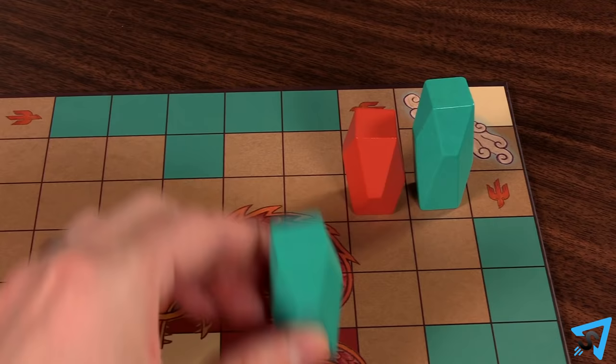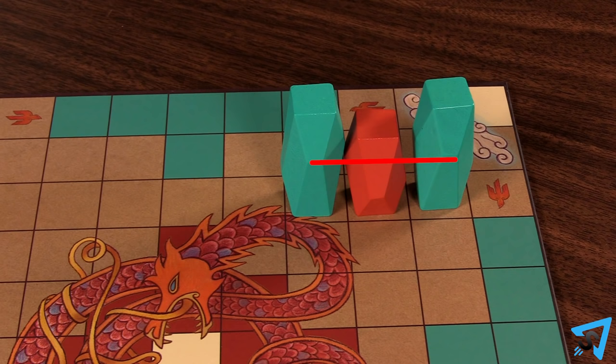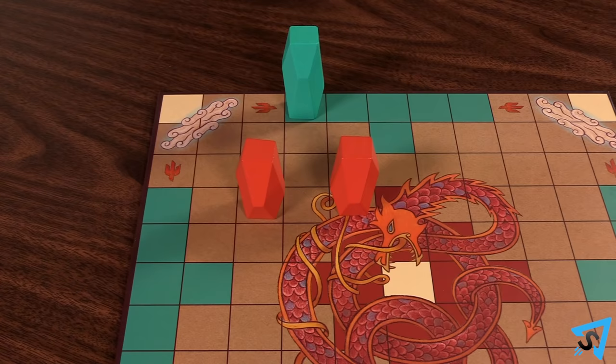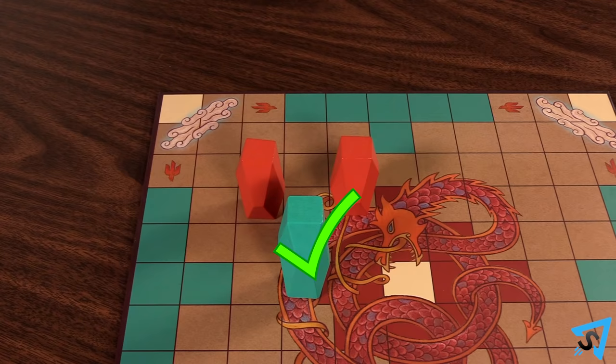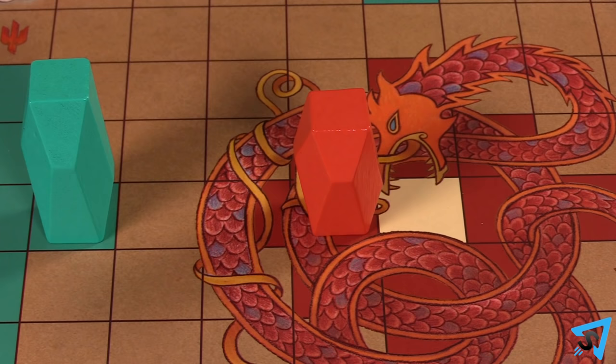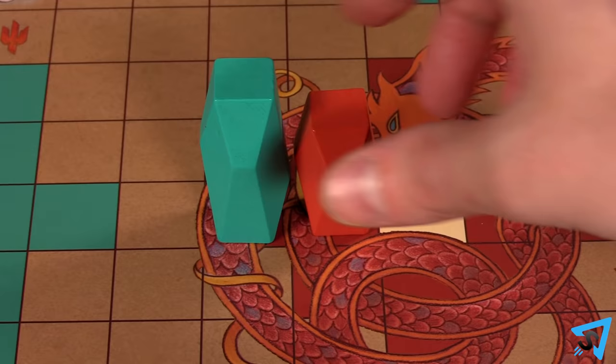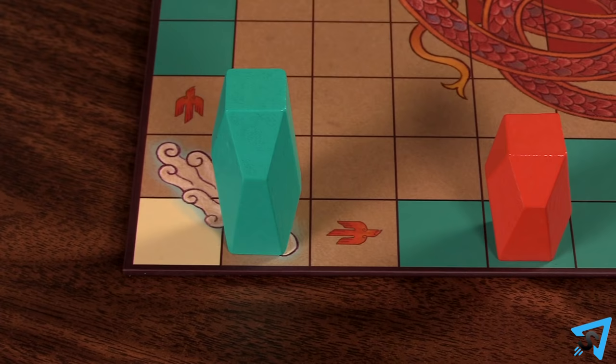If you move a piece so that it sandwiches an opponent's piece in between two of your pieces — across from each other with the opposing piece in between — then you capture that opposing piece and remove it from the board. Pieces may travel through a sandwich without being captured, but they may not stop in a sandwich. You can also capture an opponent's piece if you sandwich it between the king's starting space and your piece, or a corner space and your piece.